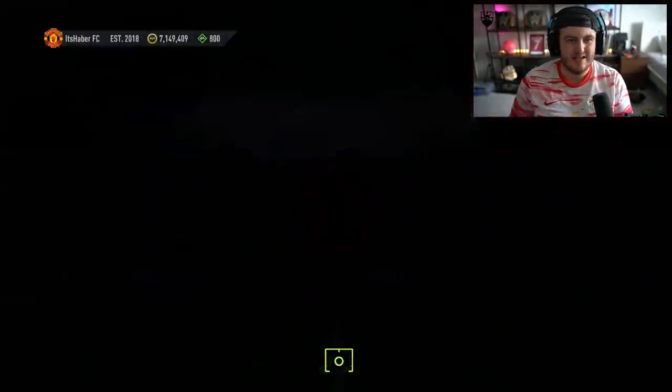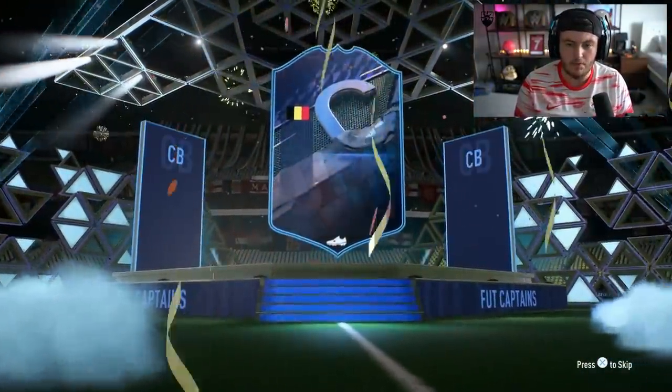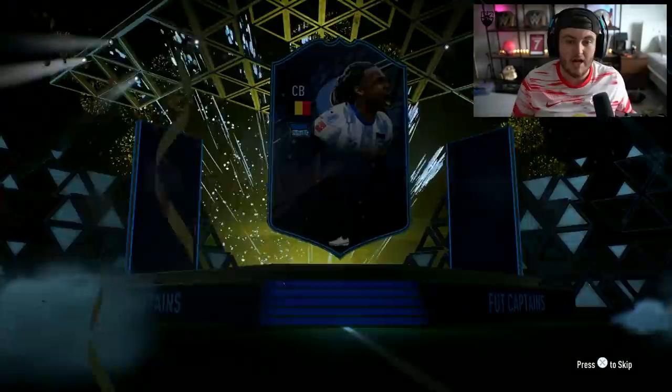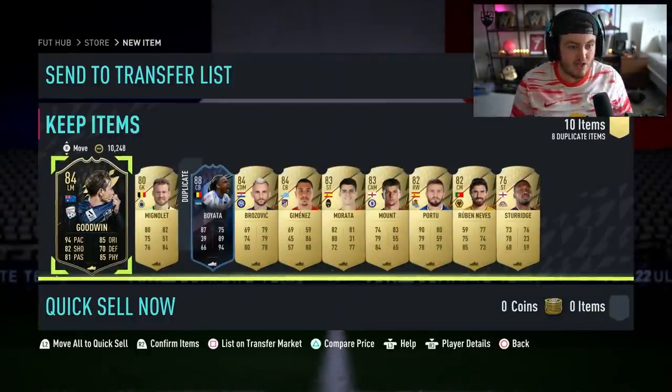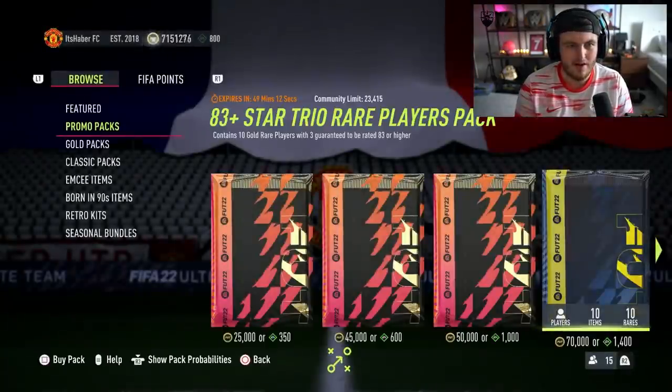The last one of these — this is actually 12k FIFA points well spent for once. The last one's another Foot Captains — Brazil, Belgium, centreback — Boyata! Another Foot Captains. These packs seem absolutely nuts. And we get Inform Goodwin in there as well. They might be some of the best packs I think I've ever opened.